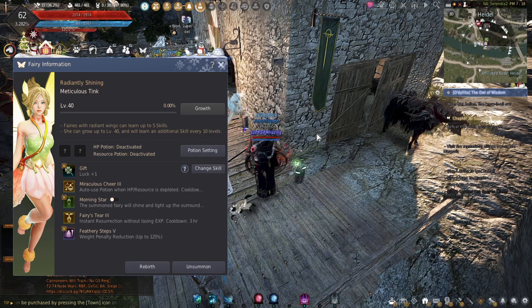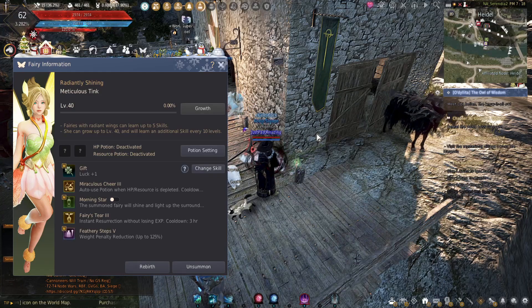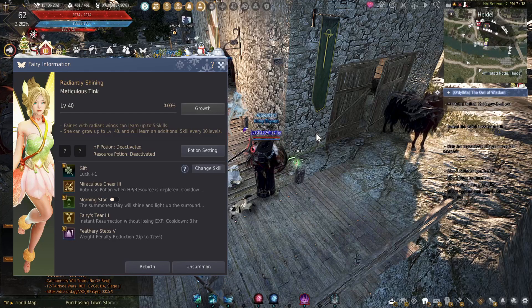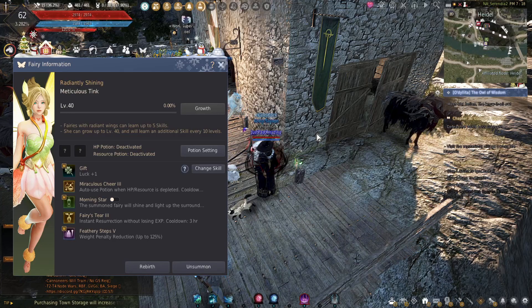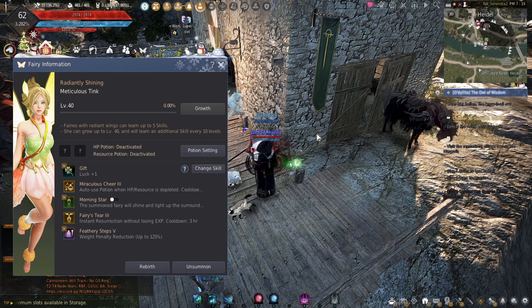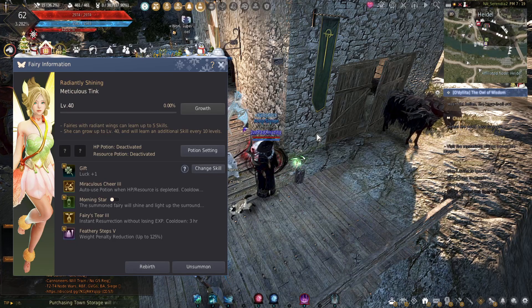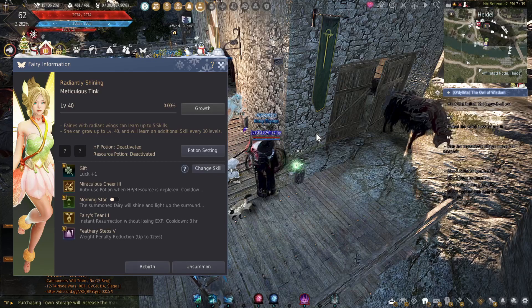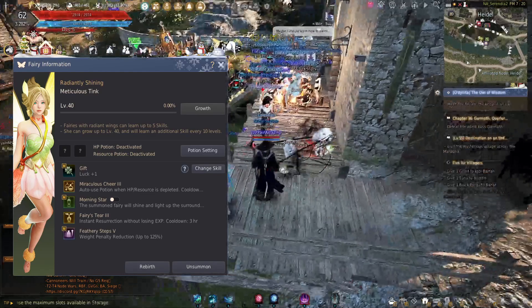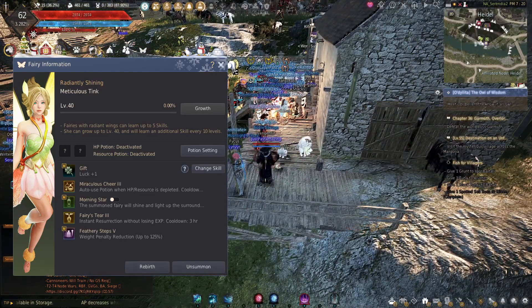I don't use my fairy that much. The passive light helps if you're in the dark, and the weight really helps me because I do a lot of life skilling. But the auto-potion doesn't help me because I don't grind that much. Plus, I'm a wizard — I heal myself. So I'm not going to waste inventory weight or silver on potions. I very rarely die anyway because of the healing, and I don't go to higher grind spots.